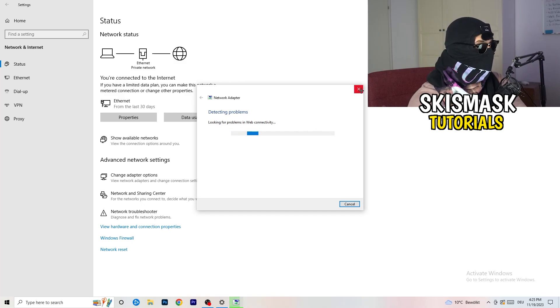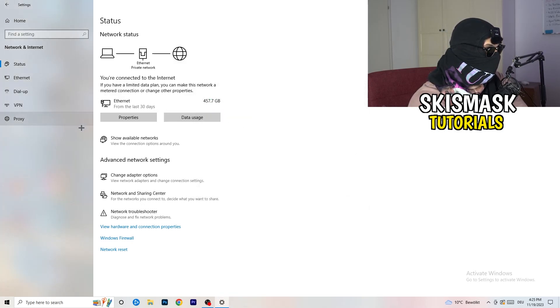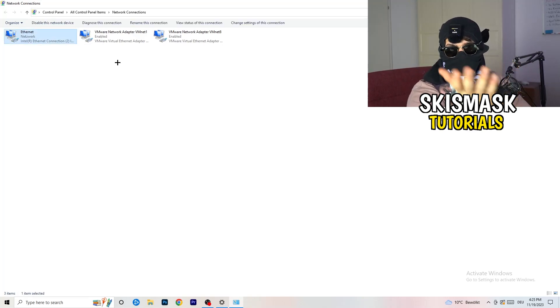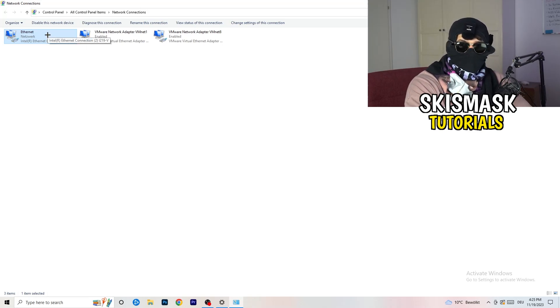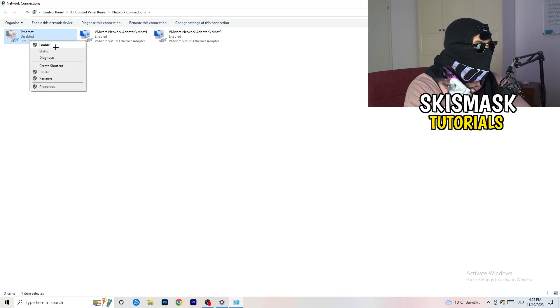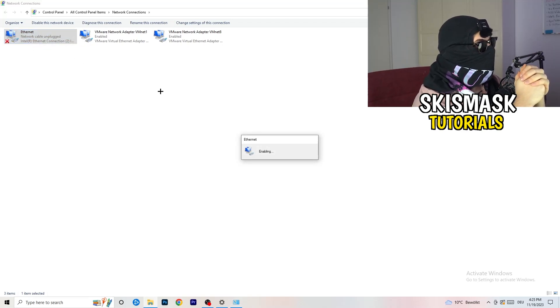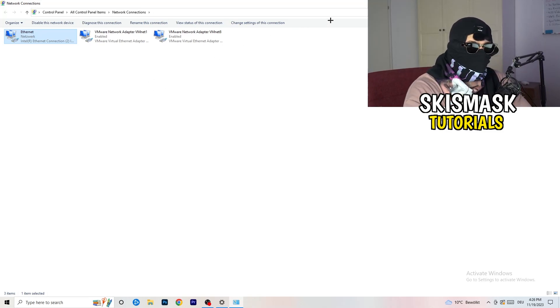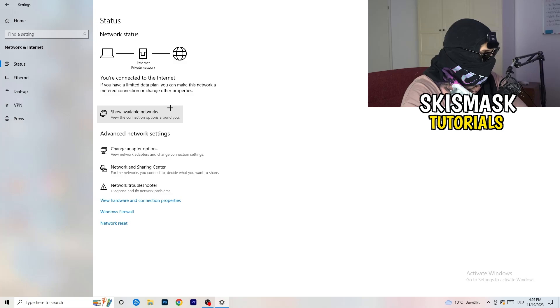Go for 'All Network Adapters' in the troubleshooter and let it run. Next, click on 'Change Adapter Options.' This will open a new tab. Depending on whether you use ethernet or Wi-Fi, right-click your connection and click 'Disable.' Note: you need to be in administrator mode for this. Wait about 20 seconds, then right-click and click 'Enable' again. Wait until it reconnects, then close this window.